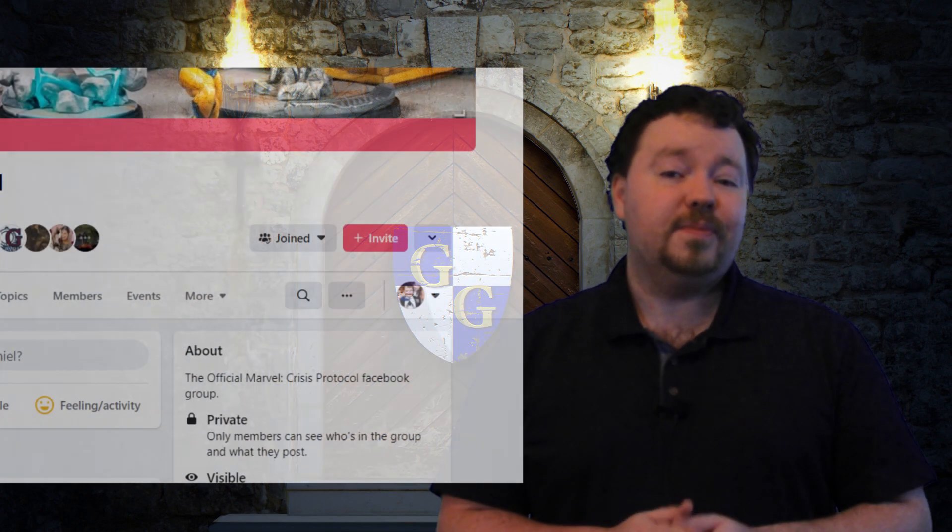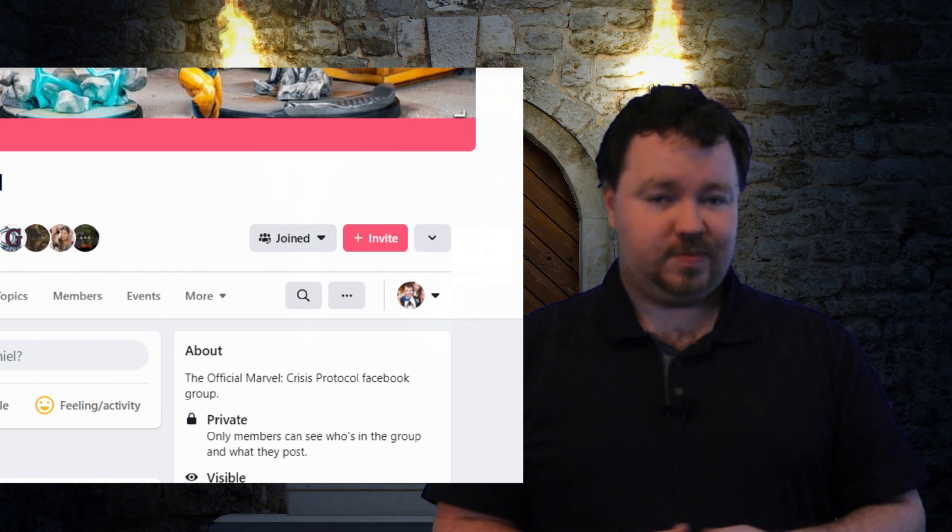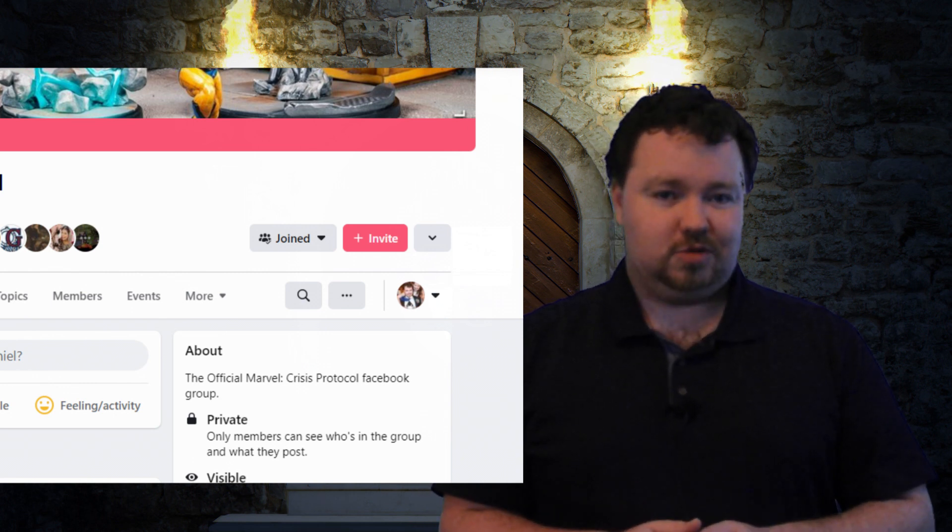Alright, now let's get into the list, in no particular order whatsoever. The first thing I want to mention is the Marvel Crisis Protocol Facebook page, and specifically the files section of that page. Now if you didn't even know that such a section existed, well no one would blame you because you have to dig for it a little bit. On the main page, click on the more tab and there you can find the files page.